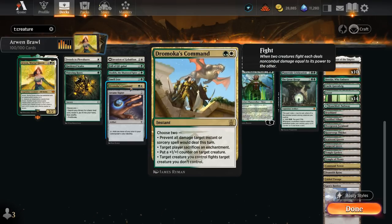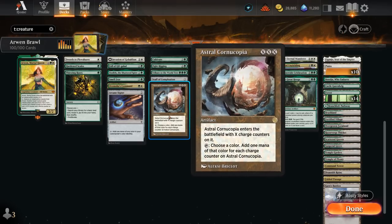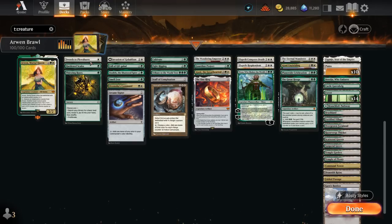Dromoka's Command is a favorite — choose two modes between preventing all damage an instant or sorcery would deal, having a player sacrifice an enchantment, putting a plus one counter on a creature, or fighting a creature we don't control. This gives instant speed removal combined with a counter. We're playing Arcane Signet as our only cheap ramp artifact, and Astral Cornucopia played for X equals 1, entering with one charge counter — proliferating those charge counters makes it tap for more mana. Staff of Completion can tap and pay 2 life to add one mana of any color, or pay 3 life to proliferate or draw a card, with Arwen's lifelink counter making up for the life loss.